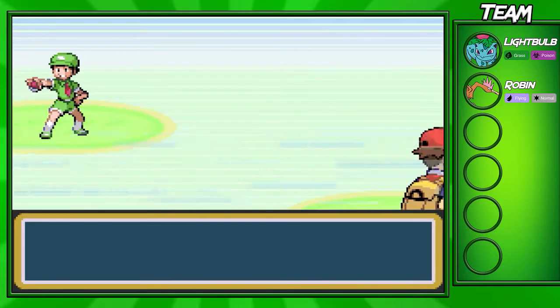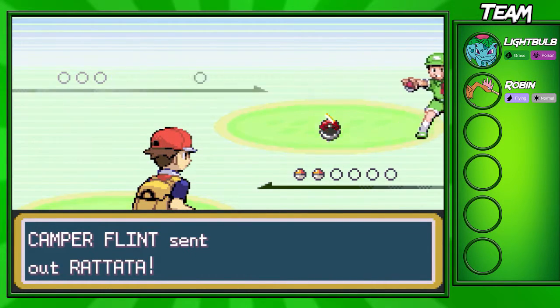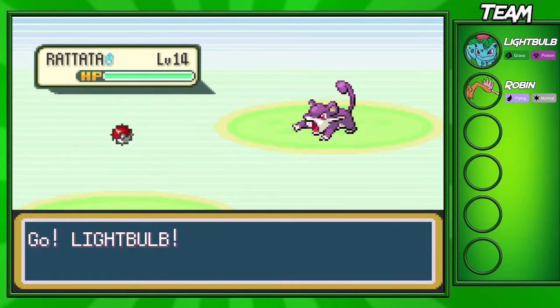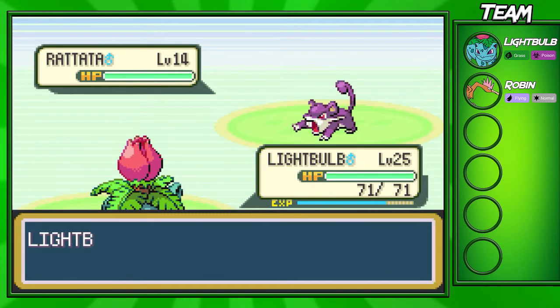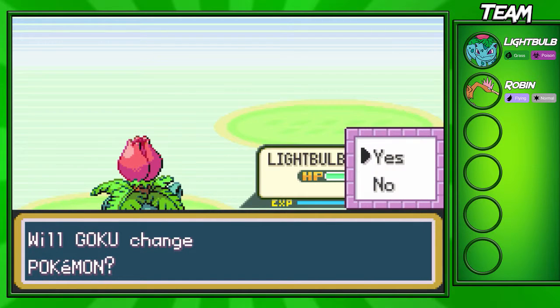There are only two trainers left, so it's not that hard of a route if you have strong Pokémon. We're gonna fight this Rattata — it's not the strongest Rattata like Joey's, so it shouldn't be any different. We should just one-shot it. There we go — I'm gonna take it out with Vine Whip and Ekans is gonna come out next.